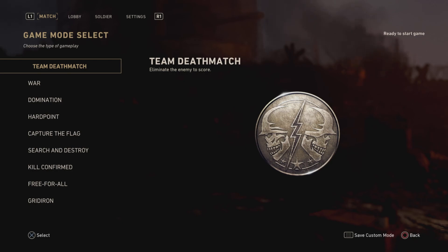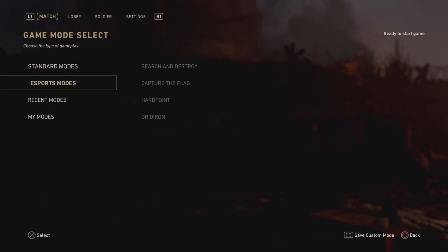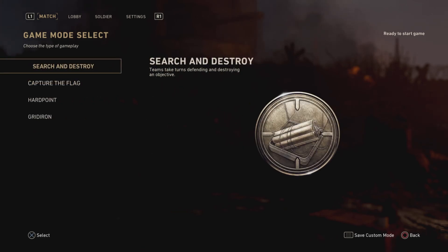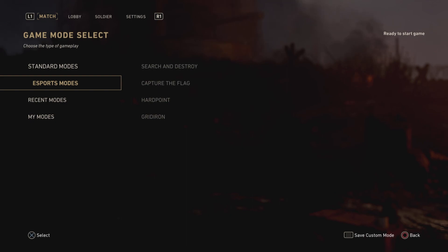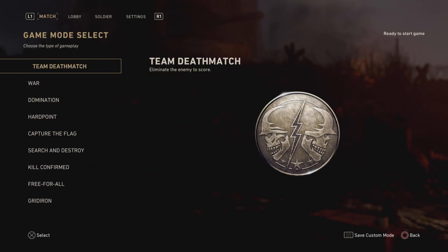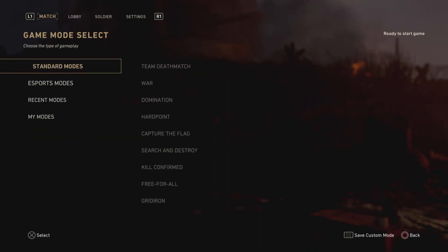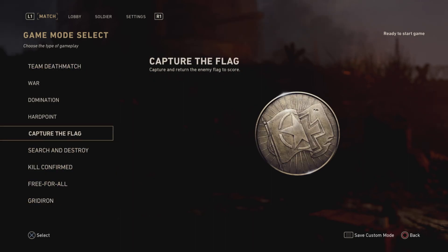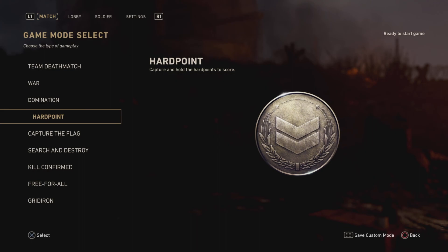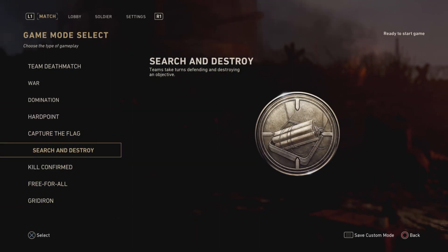The most casual would be team deathmatch, free-for-all, or even capture the flag here and there. If you're a hardcore gamer, the four main competitive modes are search and destroy, capture the flag, hardpoint, and gridiron. Most of the other modes in the standard category are for casual gamers, like team deathmatch and free-for-all. But hardpoint, capture the flag, search and destroy, and gridiron are all more competitive modes.